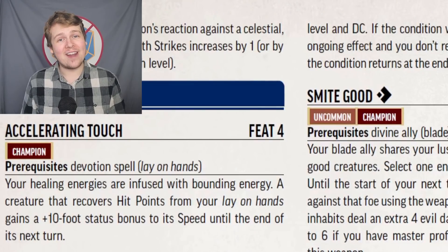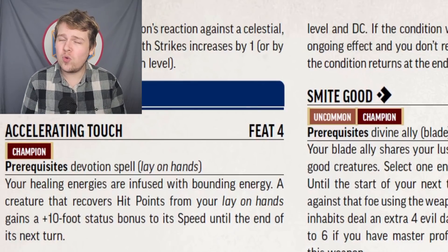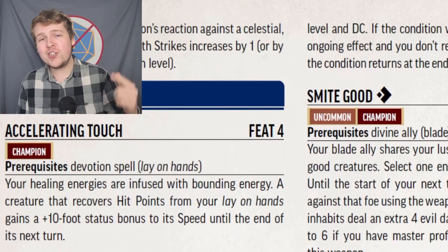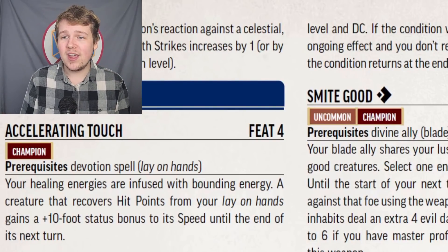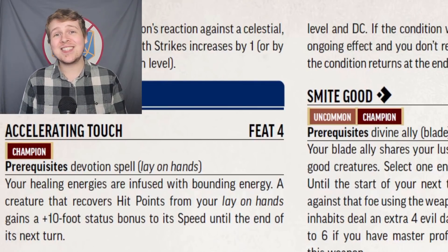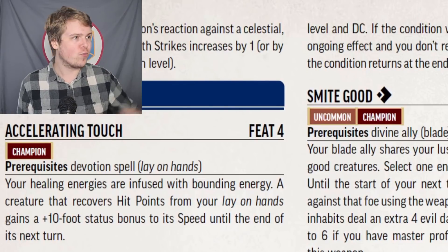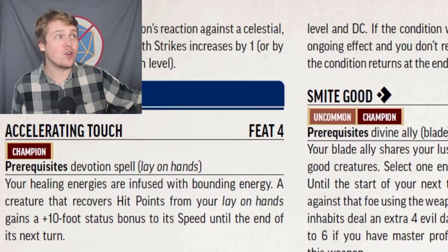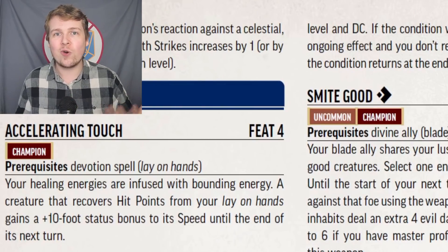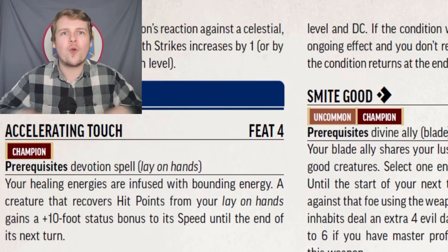Accelerating Touch, on the other hand, does not take an action and augments your Lay on Hands in a pretty cool way. It's great for engaging and it's great for getting away. Should you cast Lay on Hands on someone, then in addition to the plus two to armor class, they also get a plus ten foot speed boost until the end of their next turn. This is amazing. If your rogue needs to make a hasty exit or your fighter just needs to get in there, this is an amazing way to start or escape a fight. You can even use this on yourself. Great feat.